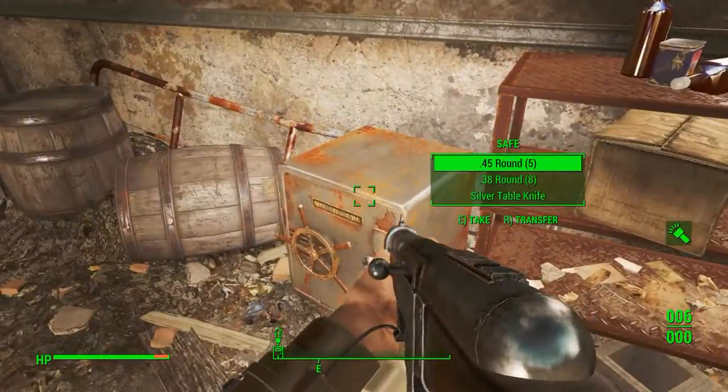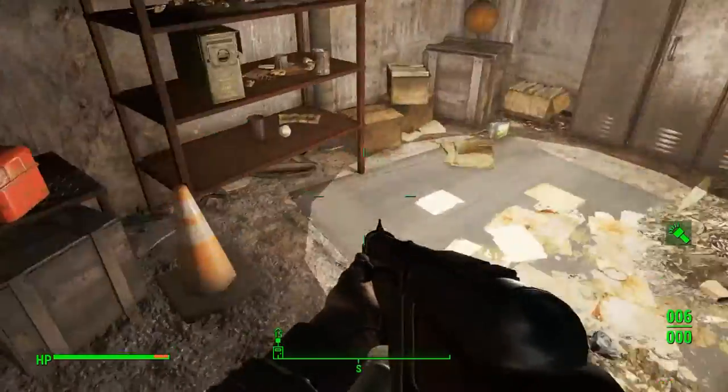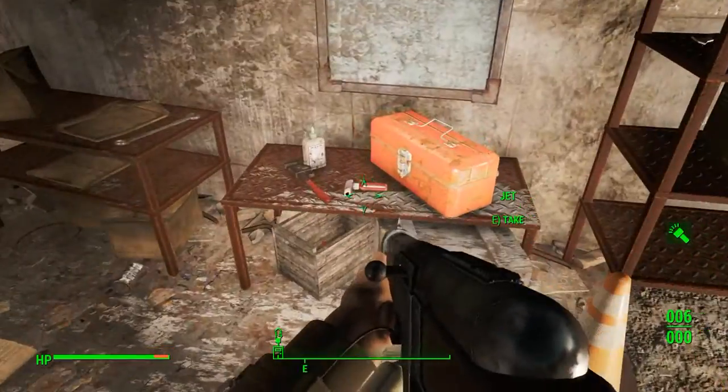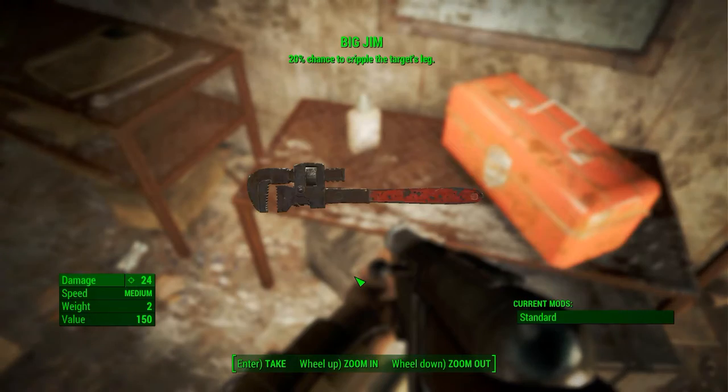I cleared this area out at level eight with Dogmeat. I'm currently using Codsworth though. Over here you're gonna find a special helmet called the mining helmet that allows you to shine a little flashlight — it's very neat especially at night. And there's Big Jim.